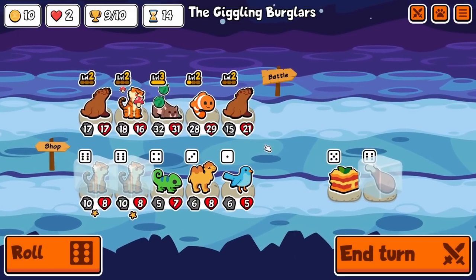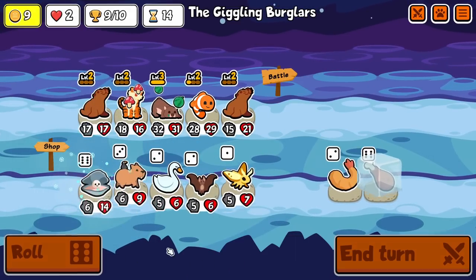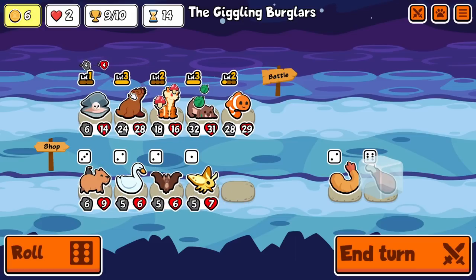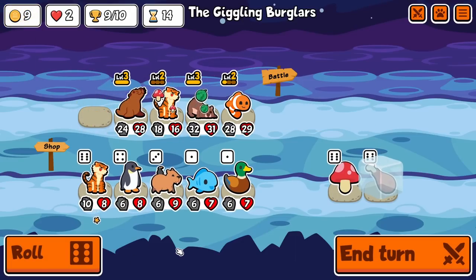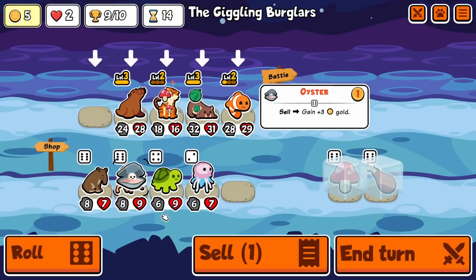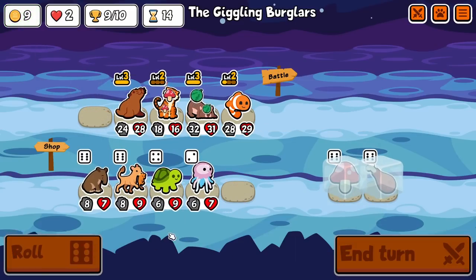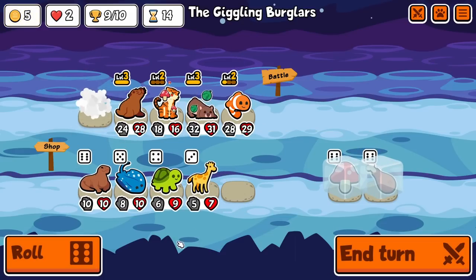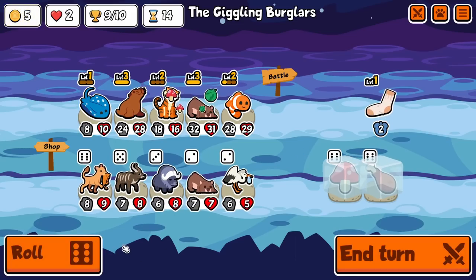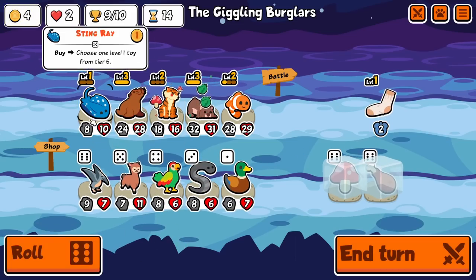Here we go — I want that pteranodon. I totally forgot we get the stats there too. I'd give this to pteranodon, my beloved. We could get stingray in here and go for a stinky sock. Pteranodon — yes we got it! Huge money, sea lion in the back. We want protection for our wombat.